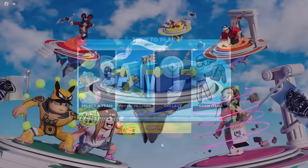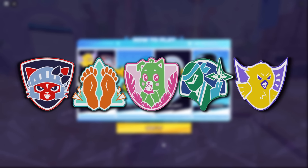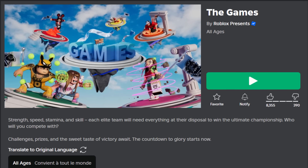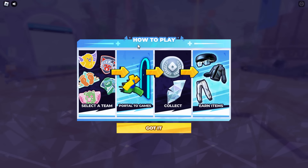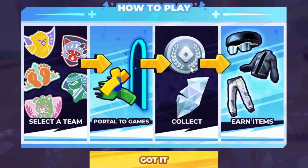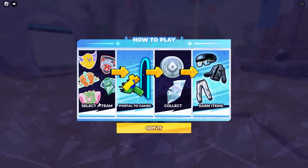The games event has begun, so this is pretty exciting. I just joined the game — I'll leave a link down below in the video description so you guys can find it easily. It says: how to play — select the team portal to the games, collect shines and silvers, and earn items. So what we're going to be doing in this video is picking a team.